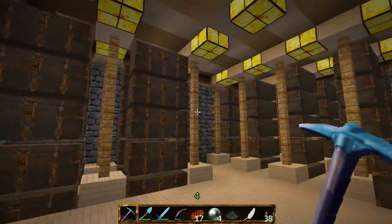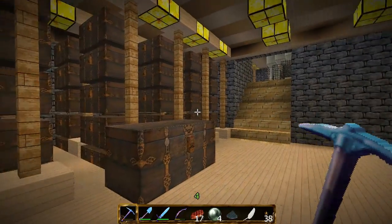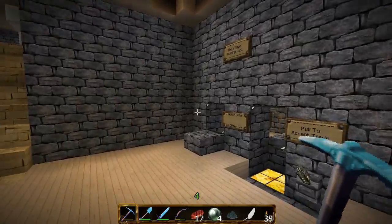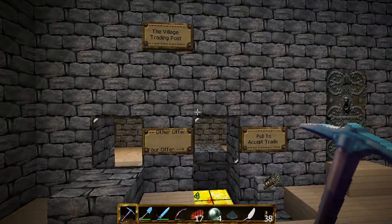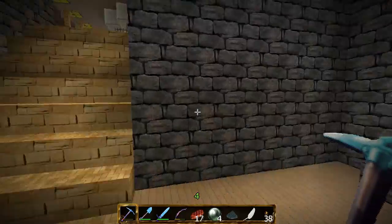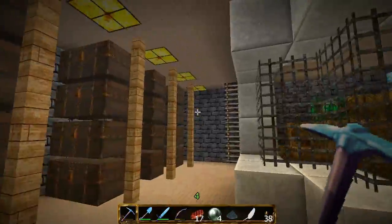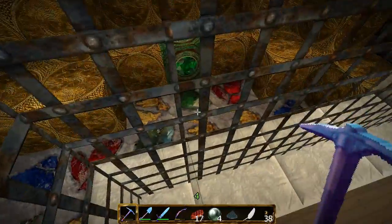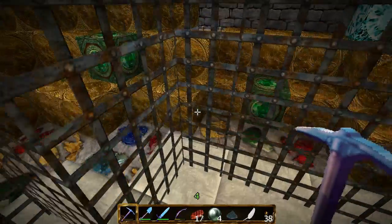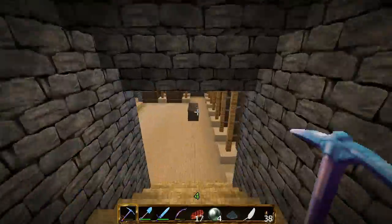So this is the area where the pawn shop and the warehouse store their stuff. Here is the trade booth, and up here you can also check it out — more storage and the vault of course. Look at that floor, it's so nice and pretty.